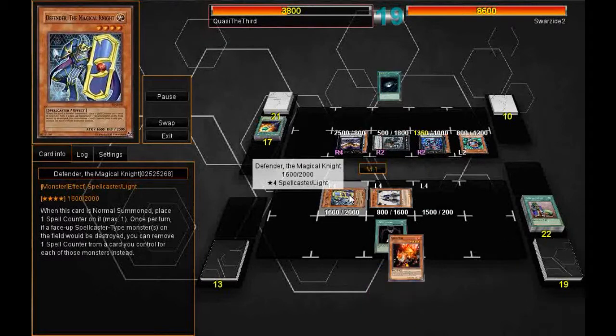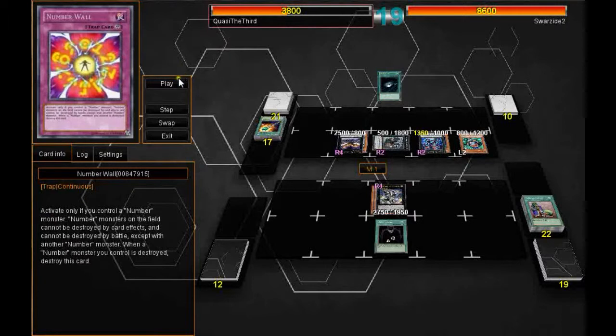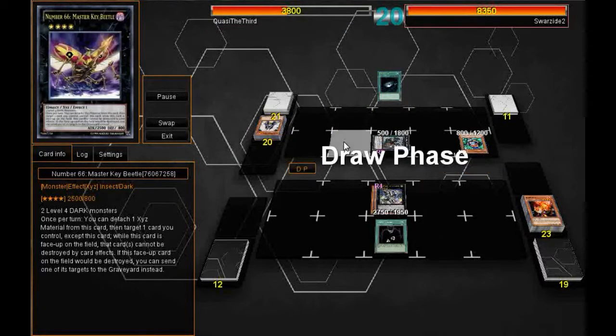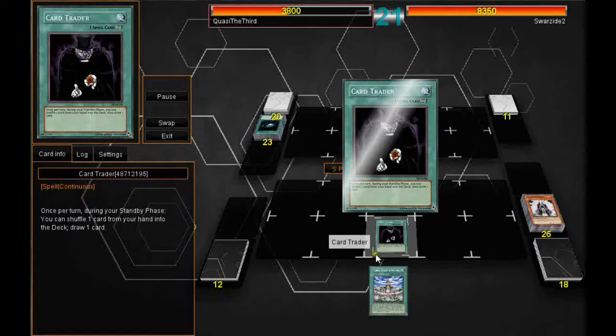I draw the Upstart Goblin and use Summoner Monk to summon a Defender, Special Summon Anari Fire because I have the Spellcaster monster out. I go into Evil Swarm Ouroboros to get rid of his Number 96 and send it back to his Extra Deck, and I attack over his Number 66, Master Key Beetle. He just goes ahead and Dark Holes because he doesn't want to deal with Ouroboros anymore, and sets his Number Wall.